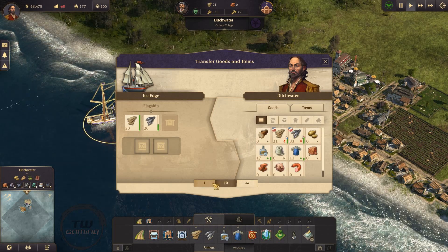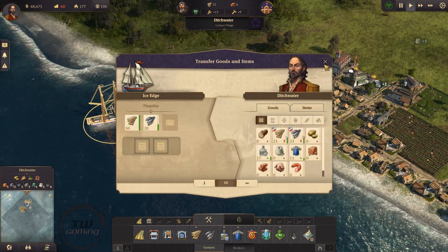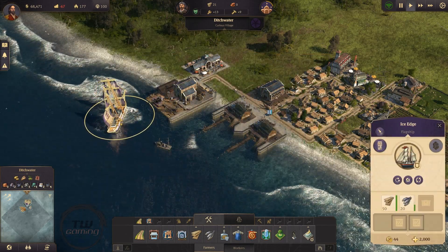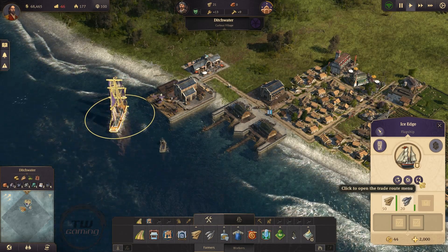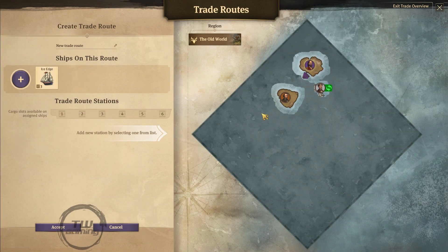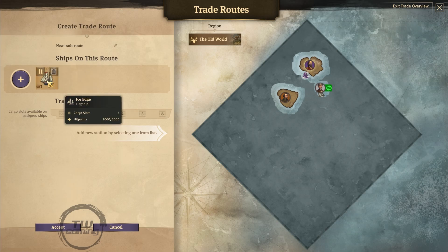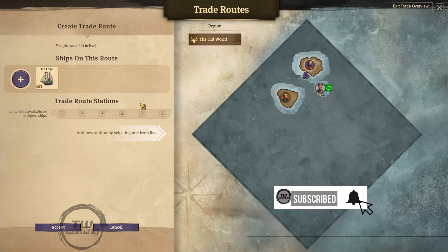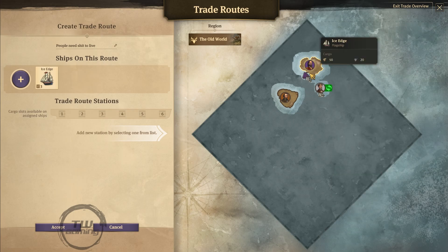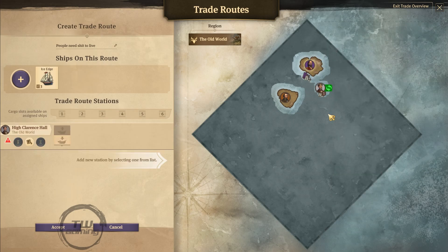How do I tell you to go away now? Is that a patrol route? Order your ship to move to another region. Where am I? Who am I? New trade route. People need stuff to live. So I'm the purple one — there we go.